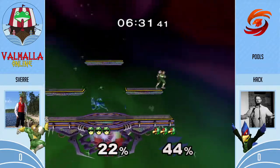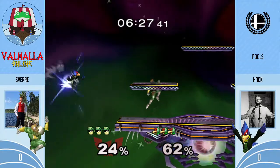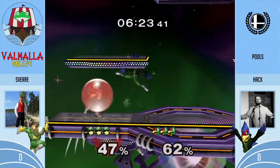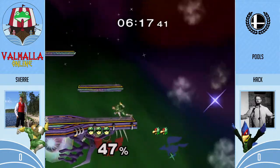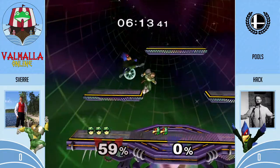His fastest out-of-shield option is like an up-air, which is frame 10 or so. Compare that to Falco, who has shine, and then down-air, nair, back-air — they're all a lot quicker. So you just need to worry about grab, and that's why Falcons roll so much, because whenever they're in shield, rolling is probably one of the best options.